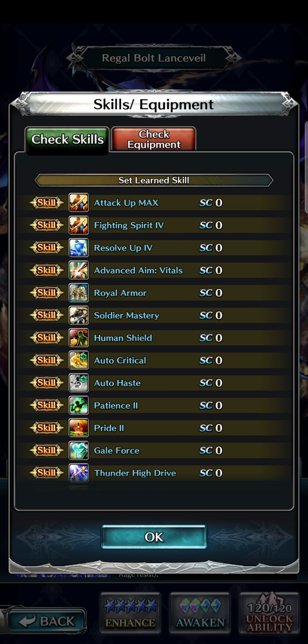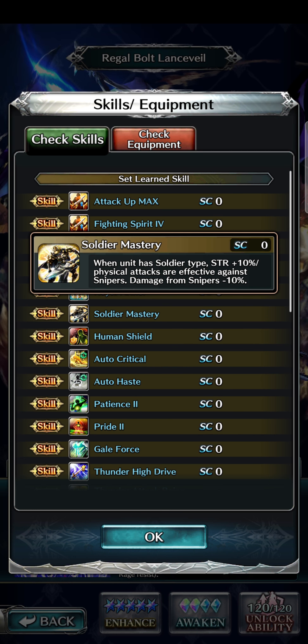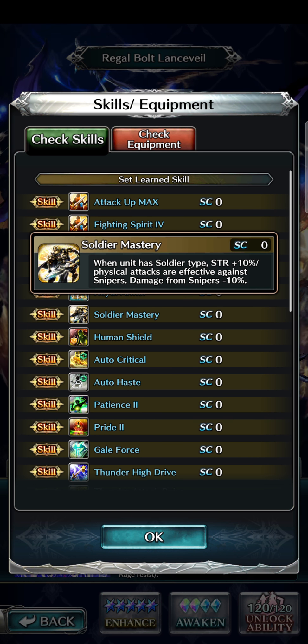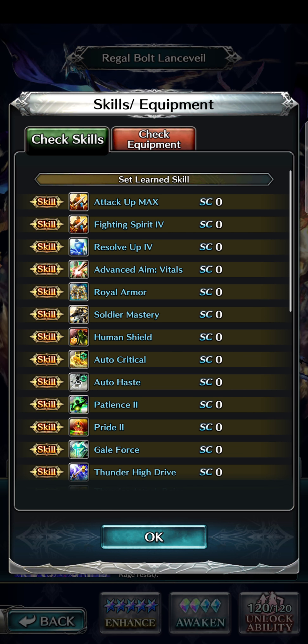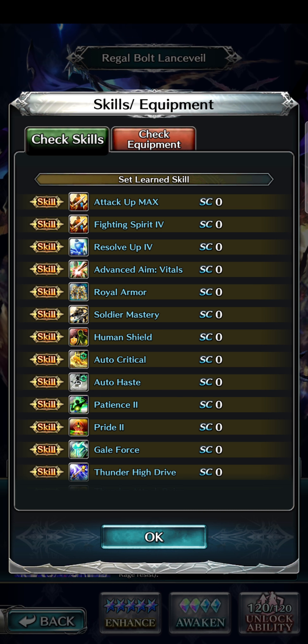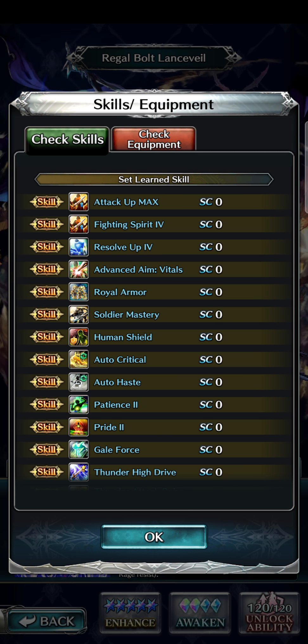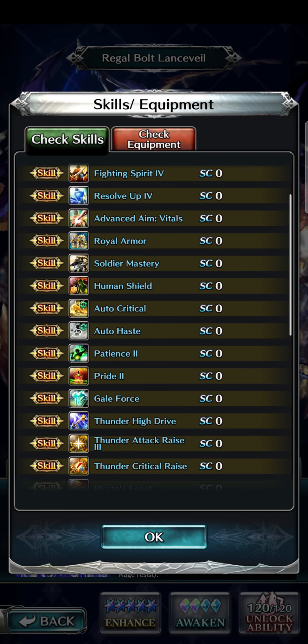Continuing, we have Royal Armor and Soldier Mastery — this looks new. When he has soldier type, strength +10, physical attacks are effective against snipers, and damage from snipers minus 10. So that's kind of like a slayer plus a shield specifically for the sniper type. He also has Human Shield, Auto Crit, and Auto Haste.